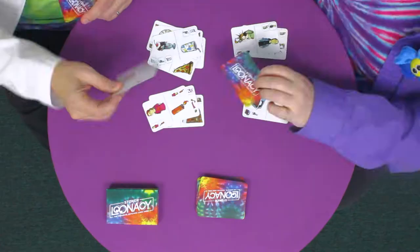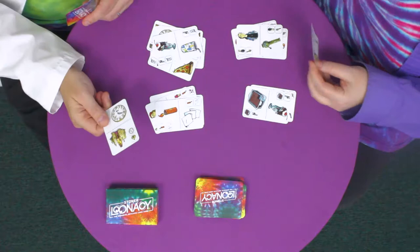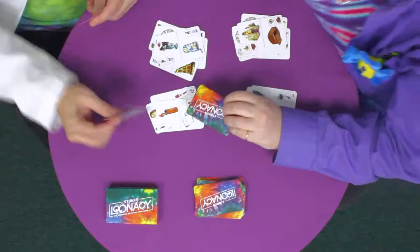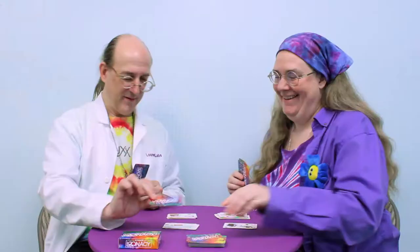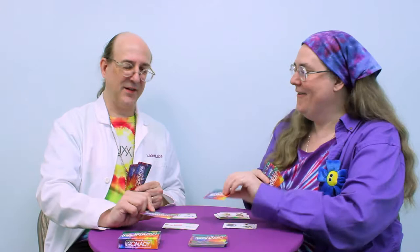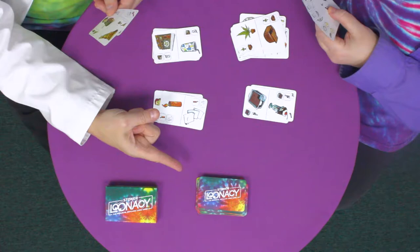Drawing another card as we do. So we do our little ritualistic pause here when everybody has to draw in unison. Right on the edge. Now we're going to draw. Now we're going to have back a hit — back up to a hand of seven cards. Wait, there's a stash box. That didn't help me, but it has weed on it. And weed.